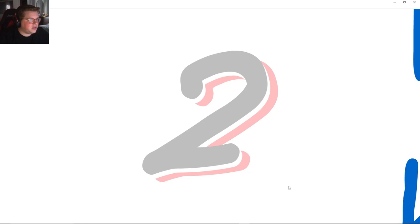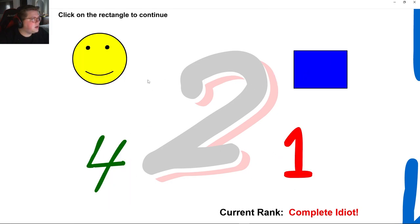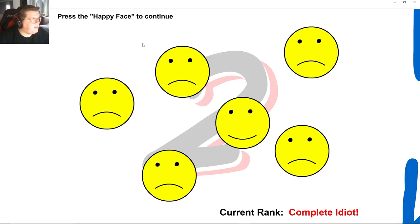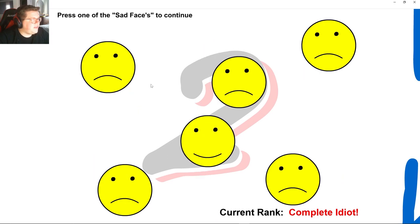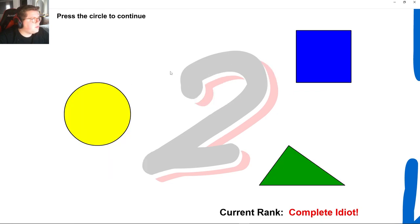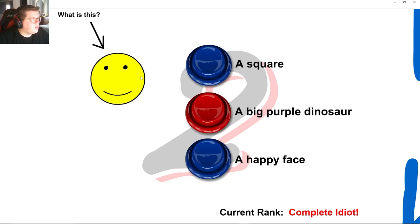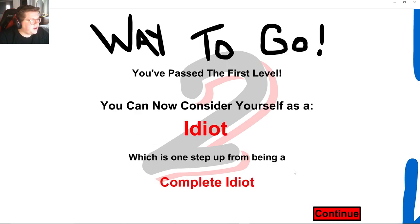Let's go and start it up. Welcome. Click on number 1 to continue. Click on number 4 to continue. Click on the rectangle. Press the button to continue. Press the happy face. Press one of the fat sad faces. Press the picture of the dog. Press the circle. Press the square twice. Happy face — it's 4. Way to go, you can now consider yourself as an idiot.